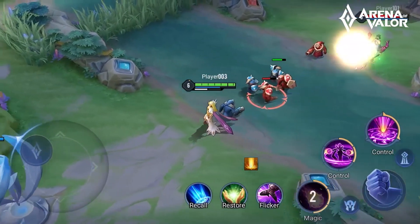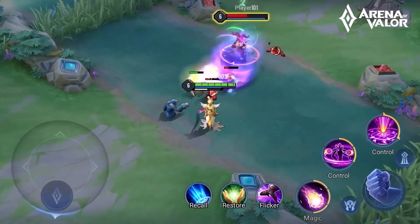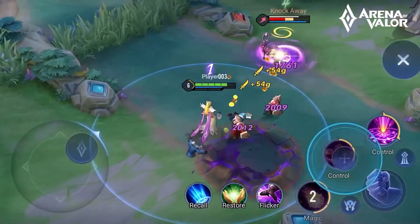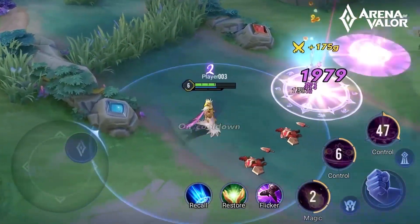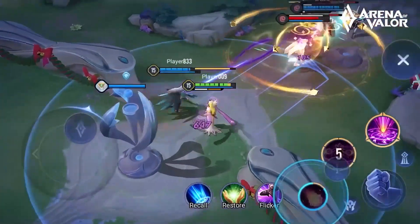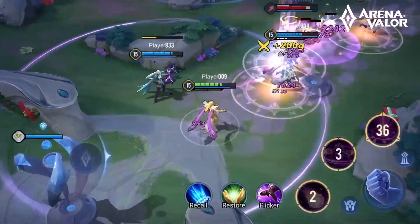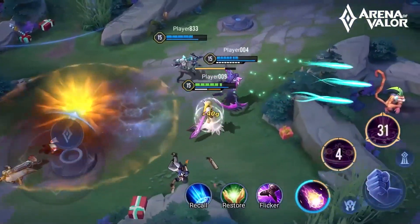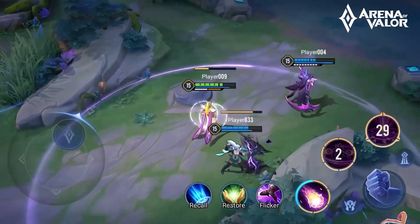Lumia is a powerful poke-type mage. The refresh mechanic of Skill 1 allows her to quickly clear lanes and exhaust enemies. In teamfights, the risk of Lumia using Skill 2 at close range is quite high. If she is able to ensure her own safety, she can use the skill combo in order 1, 2, 1 to exhaust the enemy at range.